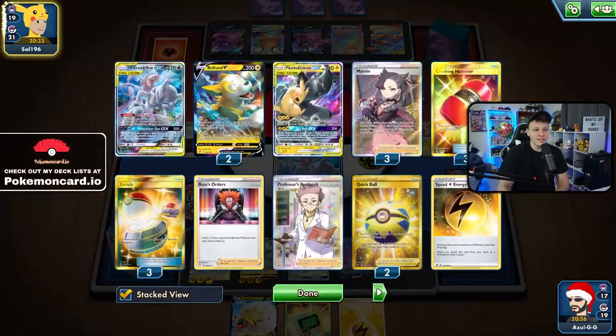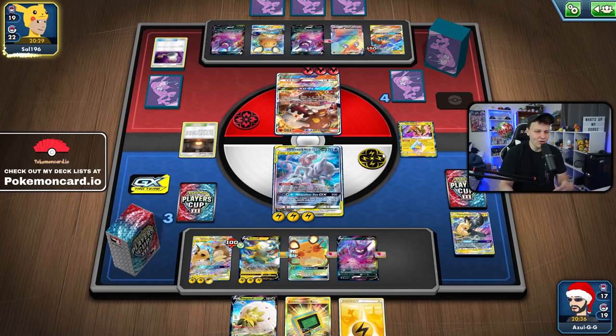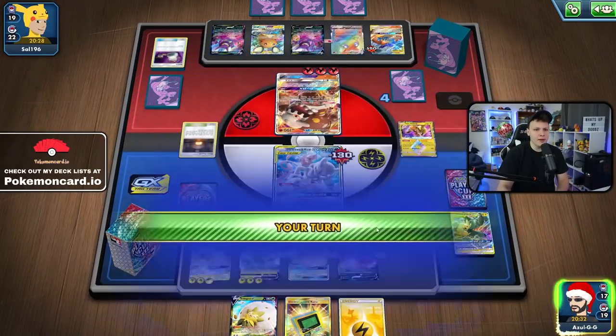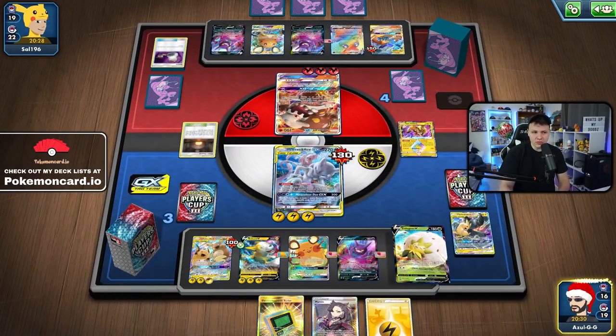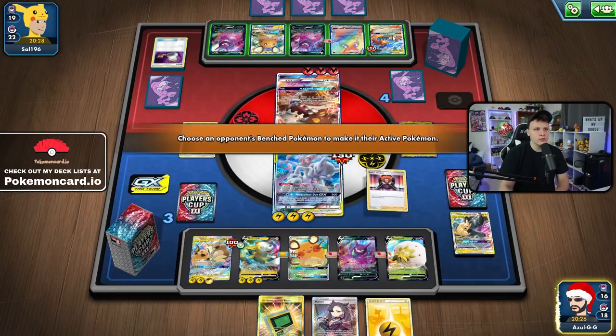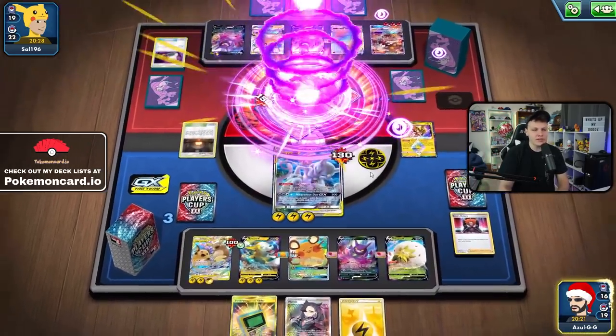I could have gone with Tandem Shock instead but the Deadéye Change works out a little bit better — thins the deck a bit more and we get to use Full Blitz, which is definitely more powerful. Pretty easy win over the Victini VMax. It's a good matchup so not too surprised, but pretty smooth nonetheless for the PikaRom.